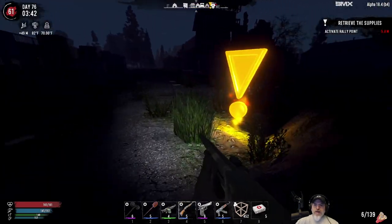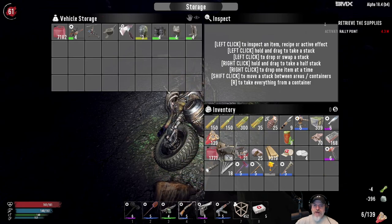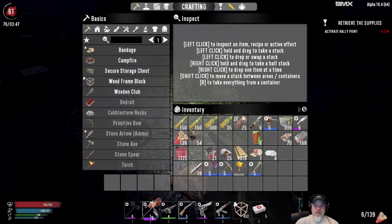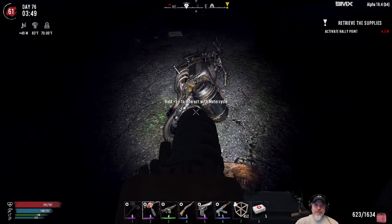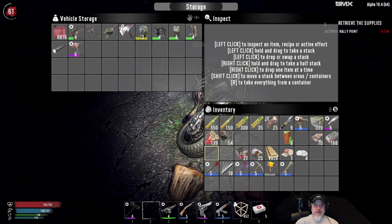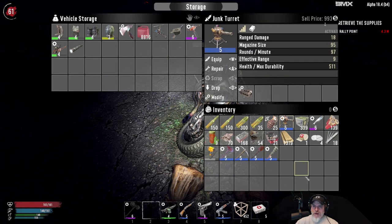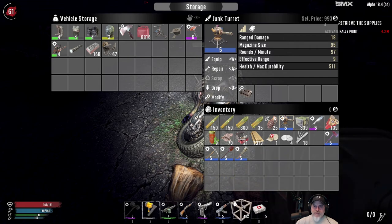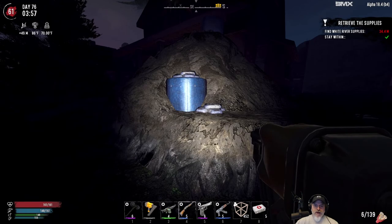Let's drop this stuff off and start the quest legitimately. We'll throw the non-essentials in storage. Let's make sure we have a full tank in the auger in case we run into a safe — though we do have 18 lockpicks. We'll drop the auger and gasoline off to free up two more slots, scrap a few things, and that gives us decent space in inventory. Alright, let's do this for real now — tier three fetch quest. Here we go.